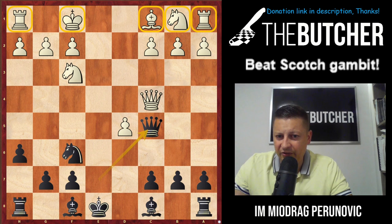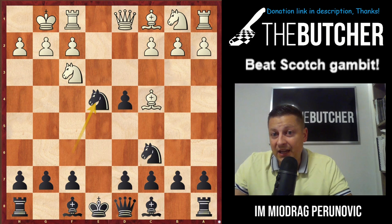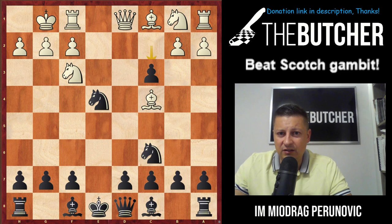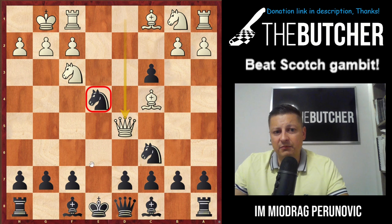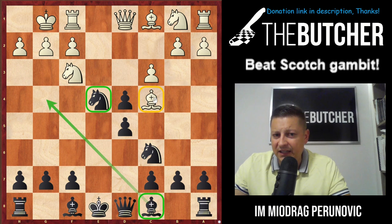That's all about Morphy's line with the fifth move Ng5. Castles is another critical option. On castles you have nothing better but to take on e4 — you're up two pawns and they have to play Re1. But if they play c3 instead, don't take on c3 because they go Qd5 and you're lost — knight is hanging and mate on f7 is threatened. On c3 you just play d5, any d5 in these positions attacking this bishop on c4 with tempo is just perfect.